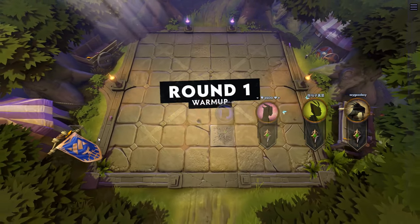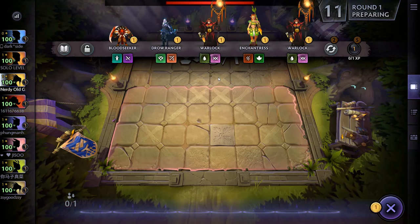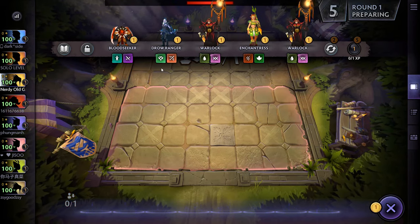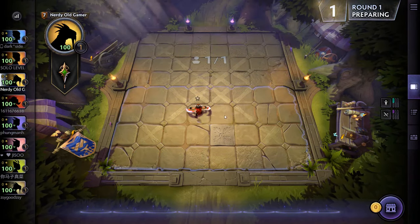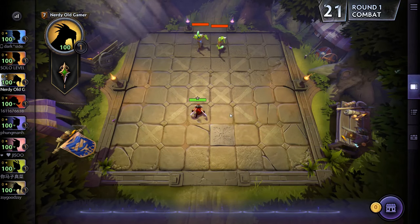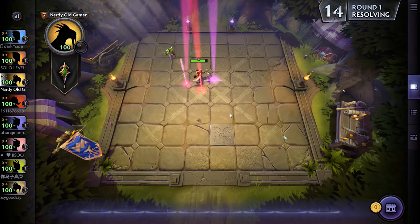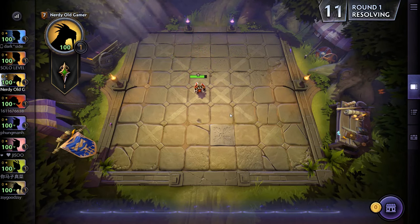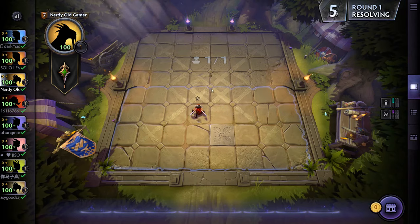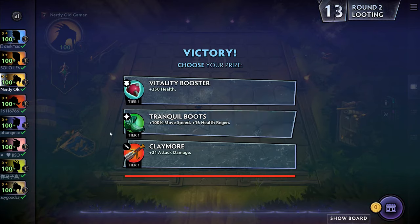Welcome back to Dota Underlords. We are jumping into a game - the new patch just released yesterday but I didn't have time to play, so we'll jump into it today. Let's get Bloodseeker. There was a lot of rebalancing and really game-changing things that happened in the new patch, so it's quite interesting to see what happens. One thing that did happen is I think the Assassins got buffed really hard - they are probably the strongest alliance now.